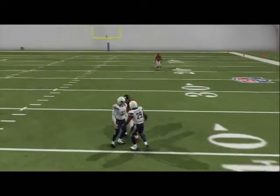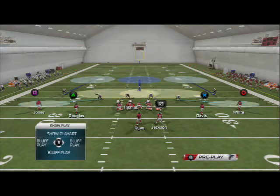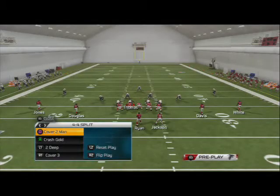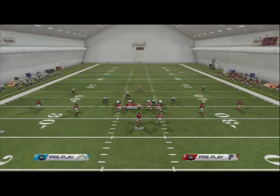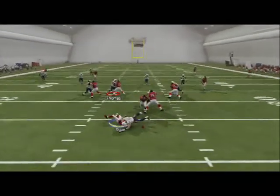These blitzing concepts can be applied to any play out of the 4-4. So if we wanted to send it out of 2-deep, we can do that as well. Here's 2-deep — blitz it off the left side and you see pressure comes in off the left. Then if we want to send it off the right, same thing — just gonna base align, crash your D-line out, re-blitz your right linebacker, and you're gonna get pressure off the right edge.